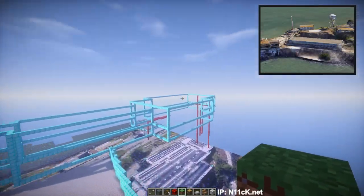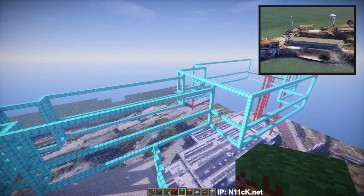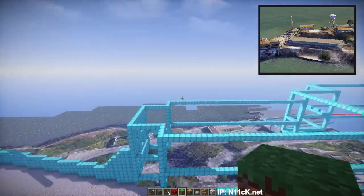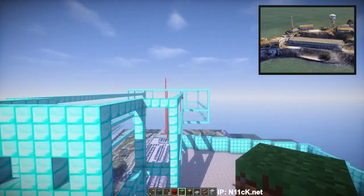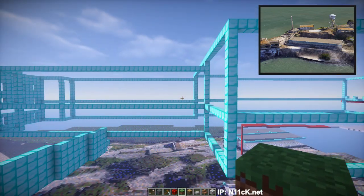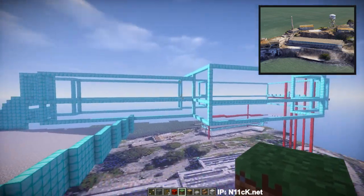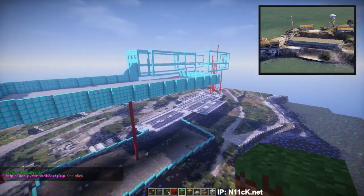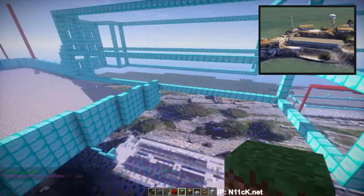Hey everybody, in the last video we continued on the prison which is right here. This is basically mostly finished — the outline, that is. Nothing is built yet; it's just the outline so I know that everything is in the right location, the right place, the right size, and the right height. This is actually the boring part of the build, and we just have to get this behind us because having this done makes it so much easier to make the buildings and terrain around it, because we have the whole location of the prison now.